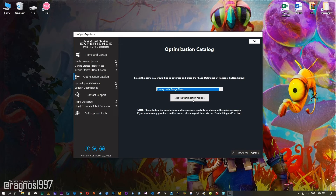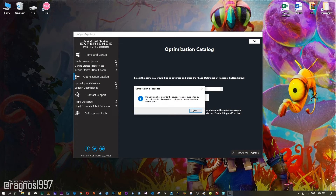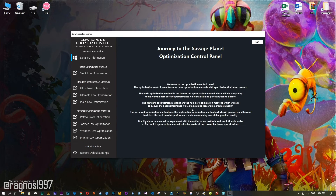From this drop-down menu select Journey to the Savage Planet and then press Load the Optimization Package. The Low Specs Experience will automatically check if your game is supported by this optimization. If it is, press OK and the optimization control panel will load.